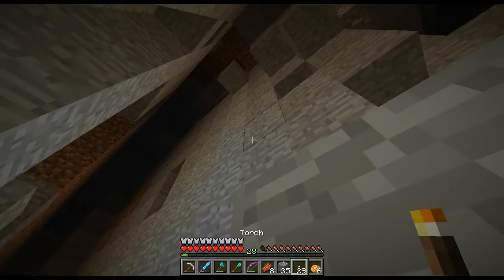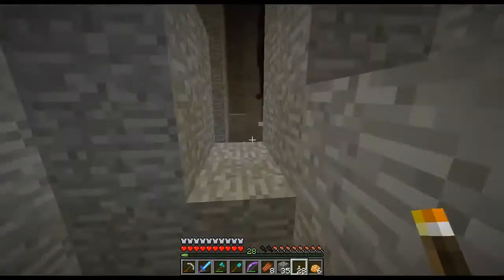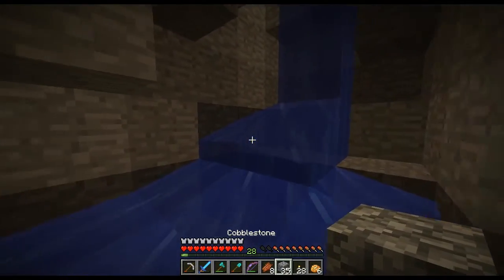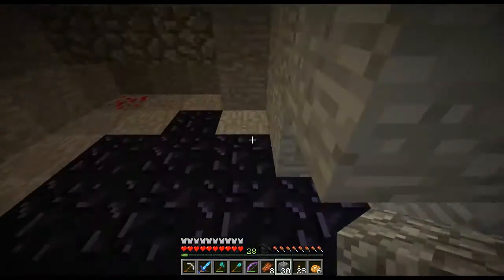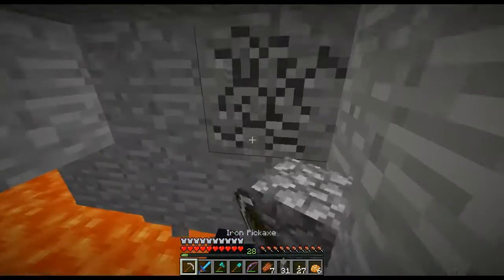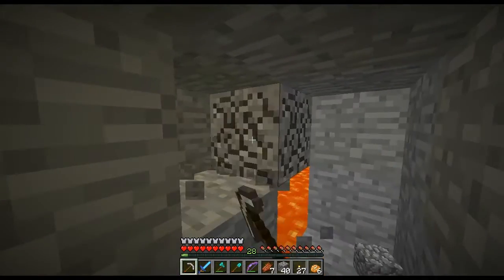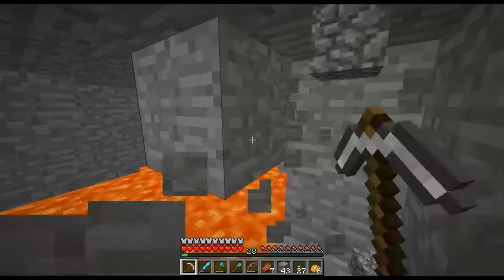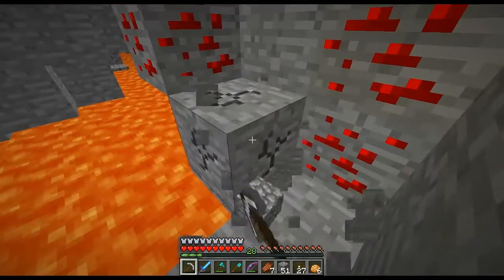I said we were going to breed a donkey and horse to make a mule, but we're down here now. We'll set up a base camp here and that'll be it for today's episode. What the heck is that enderman doing — it almost died but teleported away. We're going to smelt some iron to get a water bucket, just in case we want to explore some of these lava pits. Good job I brought the crafting bench.